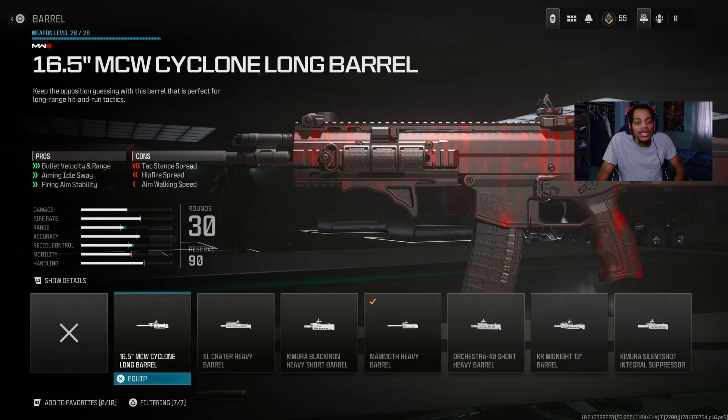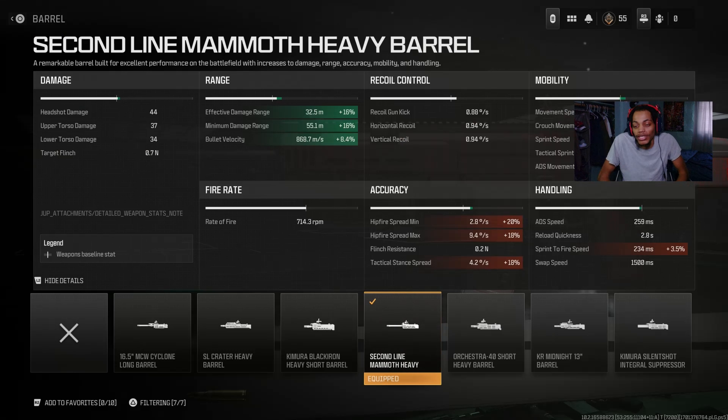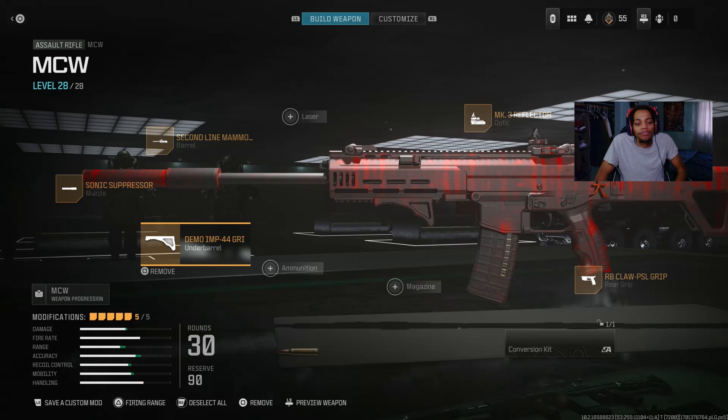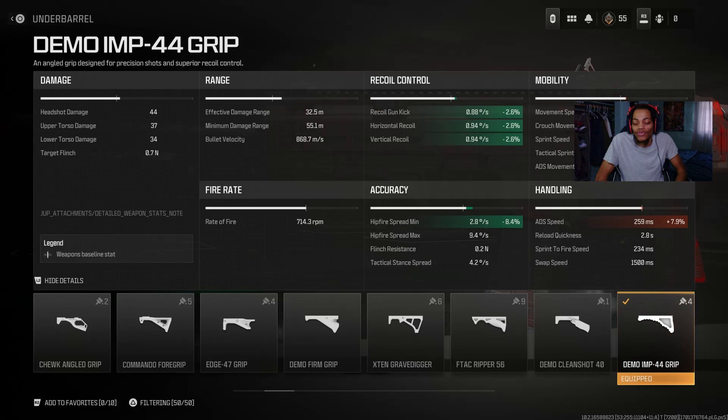That first barrel is so good — bullet velocity, aiming idle sway, firing invisibility. I use this one for bullet velocity, range, and aiming idle sway, and it's good for damage range, accuracy, and mobility. It does decrease hit fire and stuff like that but it gets the job done. For the underbarrel I got the Demo IMP-44 Grip — a good underbarrel with aiming idle sway for accuracy and recoil control. It does decrease moving speed, walking speed, and outside speed but the details are very good with accuracy and recoil.